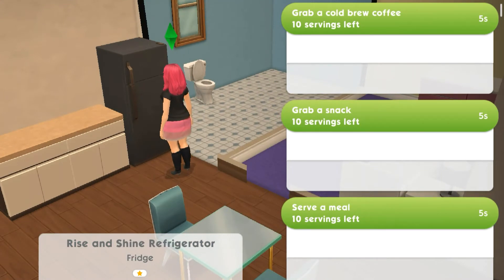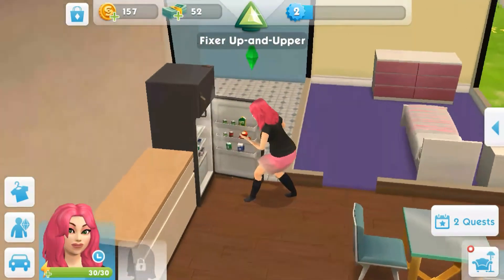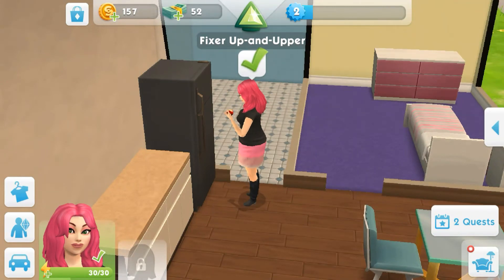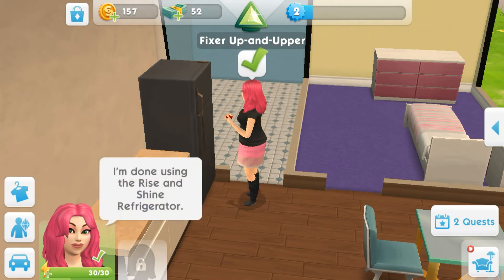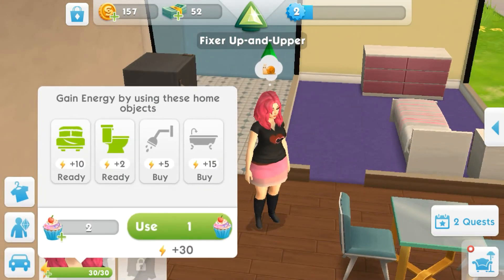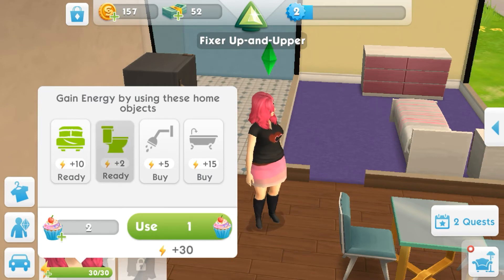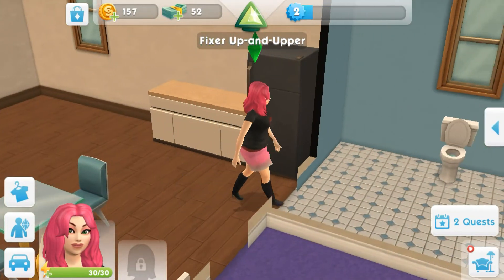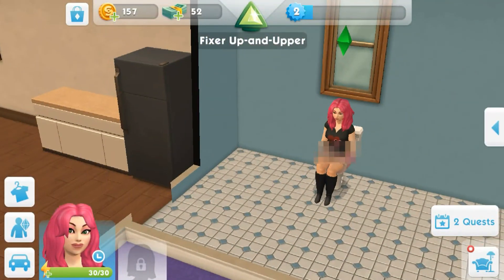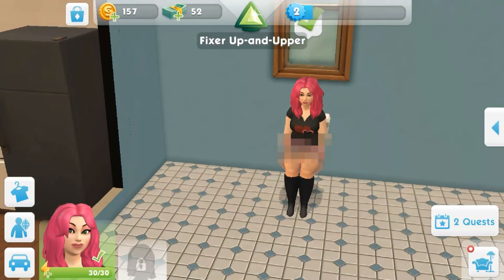Options: grab a cold brew, grab a snack, serve a meal. I'm going to see her eat something. I need to check my bar - here's my bar, oh my gosh. I need a shower - I need to buy a shower or bath, really do need to. Can I use the toilet though? Like am I all done with the tutorial? Oh here we go - answer nature's call, boom! I've got to be done with the tutorial if I can do that. I have to click the checkmark - okay, it's a little bit different than normal Sims, but that's okay, I got this.